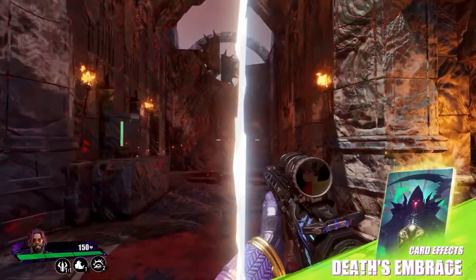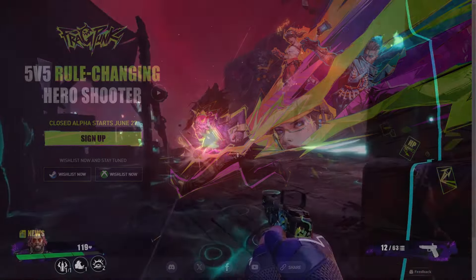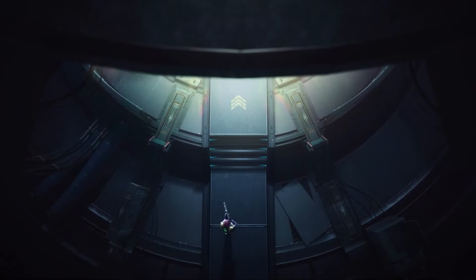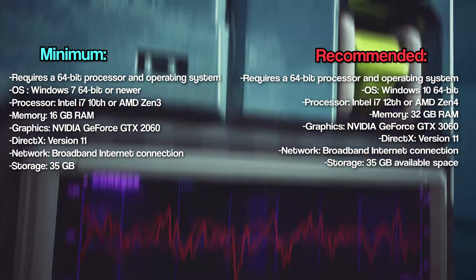Rip my EU console homies till next time. If you want a chance to participate in the closed alpha, click the first link in my description — that will lead you to the official website. Once you're there, click the big button that says sign up, enter your email and region, and submit. Just like that, you have a chance to play in the FragPunk closed alpha test. For those wondering about system requirements, I'll throw them up real quick — pause if you need to — but we'll be moving on.